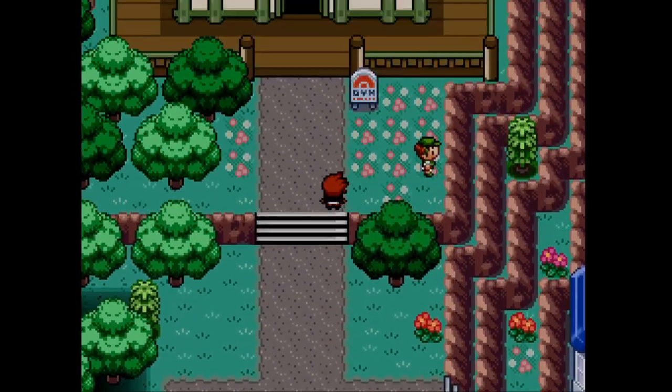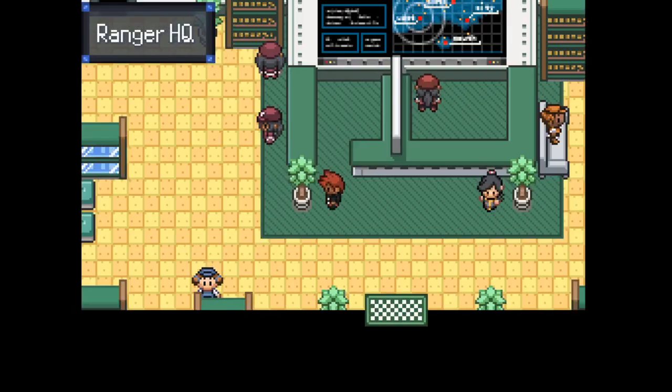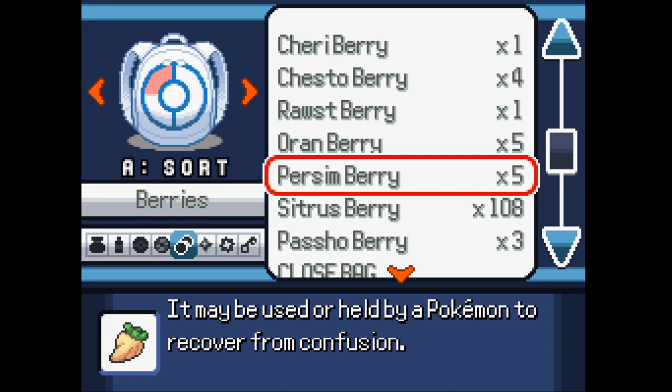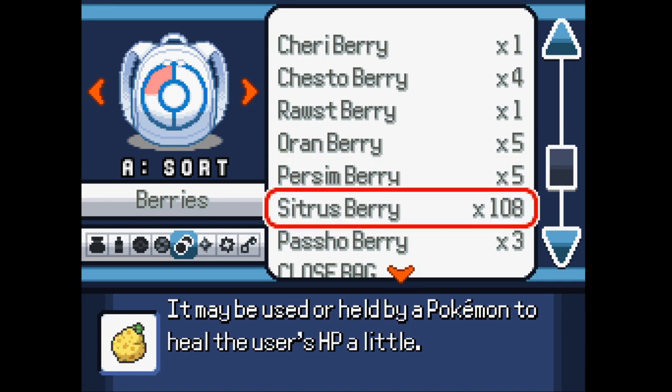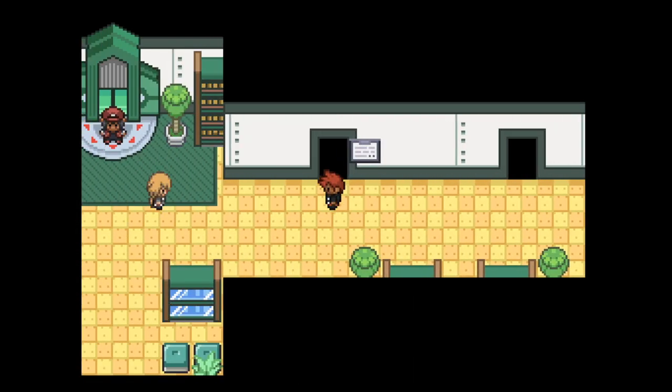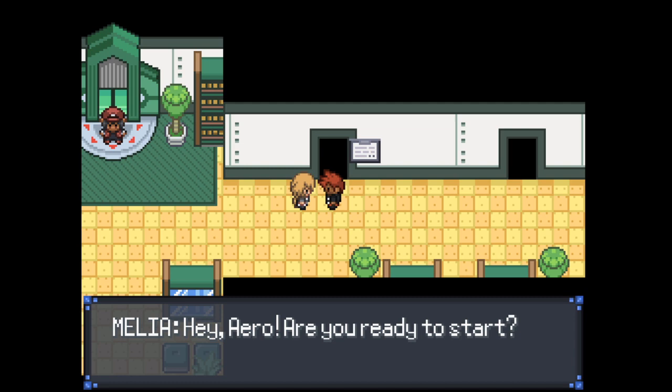I was wondering where Adam was — I think last episode he was just over there. Citrus berries — I became a farmer and I have 108 Citrus Berries. I think this will hold me over for quite a while. I can get more in the future, but I think 108 is a decent amount for now, though I'm sure I'll use them quite a bit and will have to farm again.